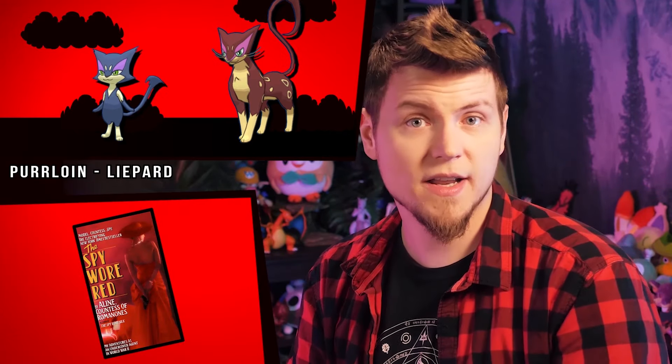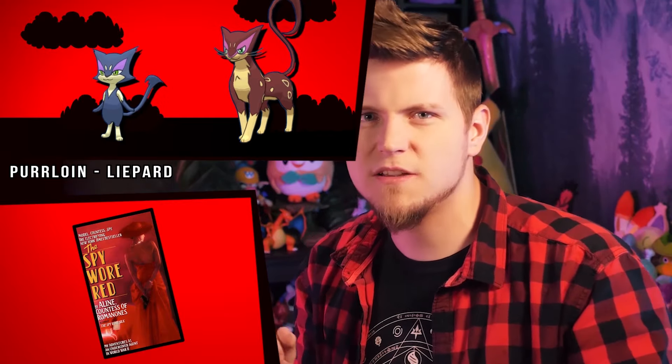Purrloin's colors make it look like you're seeing it at nighttime, when cat burglars are on the prowl. Liepard though, turning scarlet red — perhaps a reference to Carmen Sandiego? Or the novel The Spy Wore Red? Red is a color once commonly associated with sneaky, prowly spy types and thieves because of the red scare, the Cold War, and espionage.